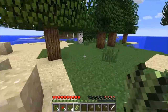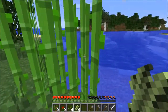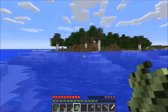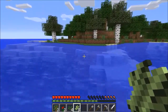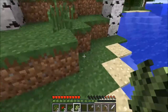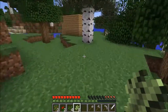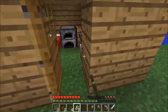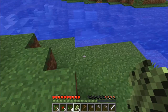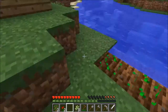Hey sheep. Look at all this sugar cane — it's like four high! Let's get home and then I'll get my hoe and make a wheat farm. I might make it just right behind my house. Right here should do. And now I just gotta wait for those to grow.